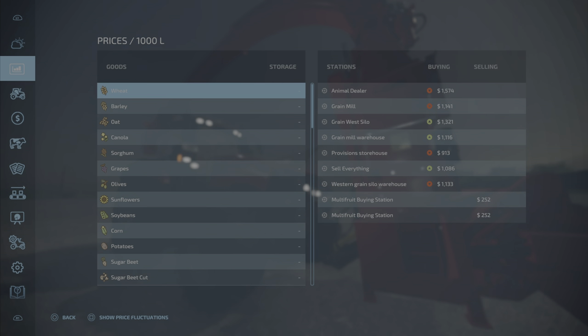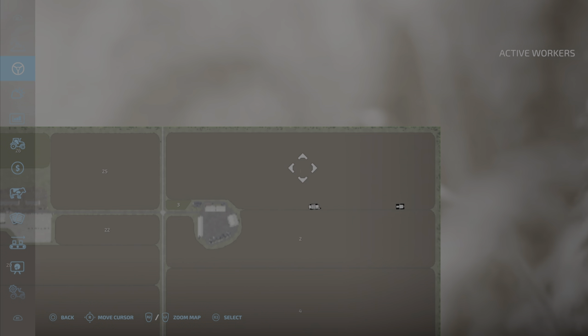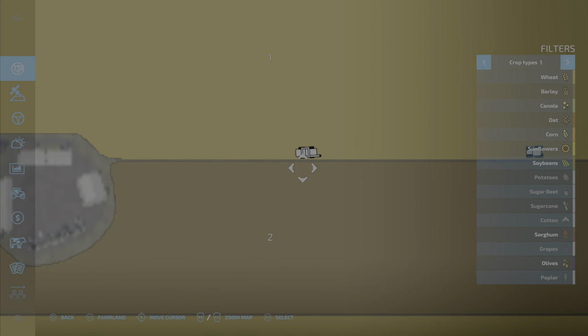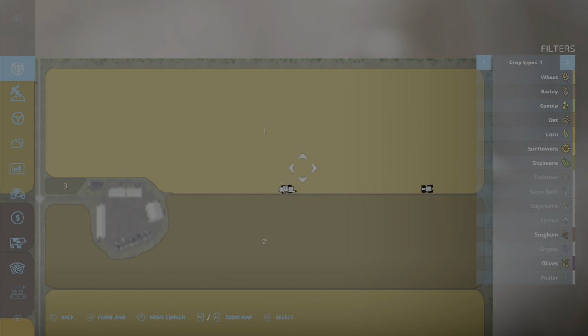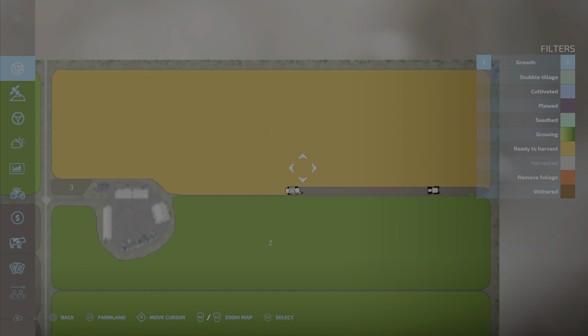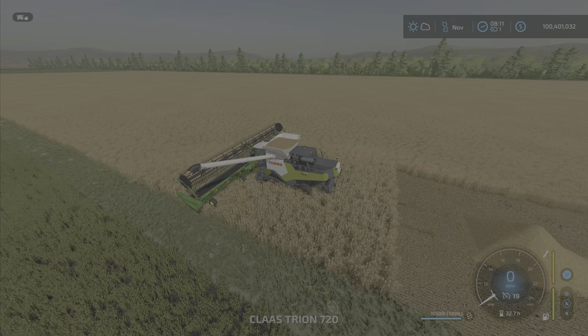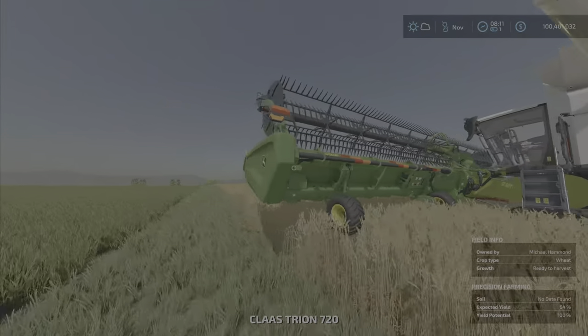Wheat harvest, field one, there it is. Here's my combine. I have started. I've borrowed the equipment, so the growth is ready to harvest. Let's pop over there right now. Here we go — harvesting wheat.